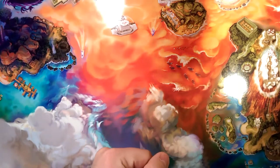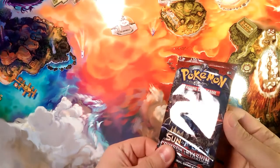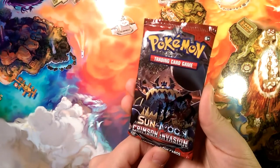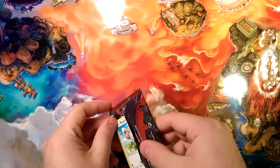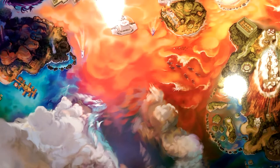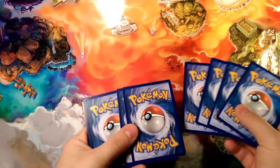Hello friends, Dapper Drabber here, and welcome to another day in the Crimson Countdown. We are number 33 with the Guzzlord pack here today. Crimson Countdown is a new series replacing Pack of Days that is going to be opening up a Crimson Invasion pack every day all the way to the new year.